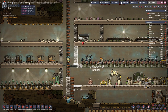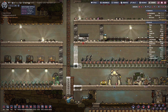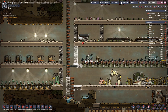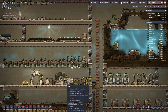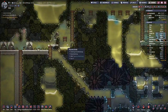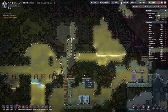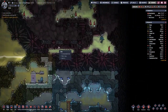Food-wise, we are looking good. I think we are building up our food stock, so we could think about adding more duplicants. Of course, we will not take any duplicants — we will see if we come across any good ones.